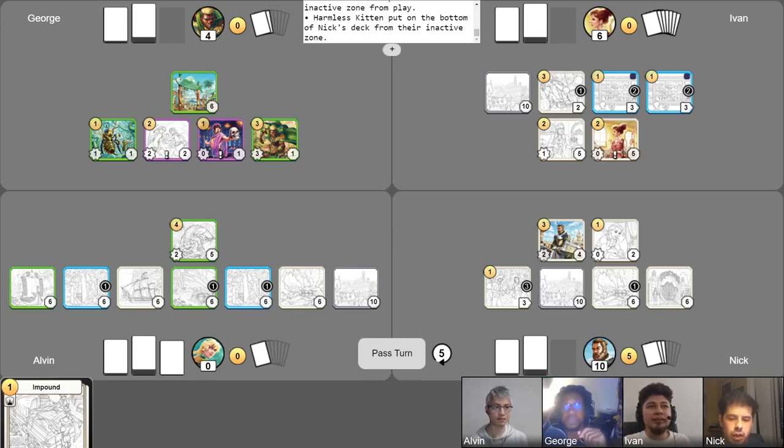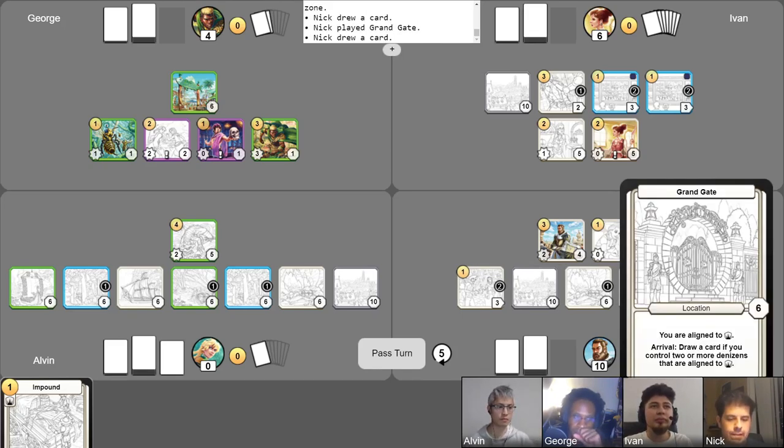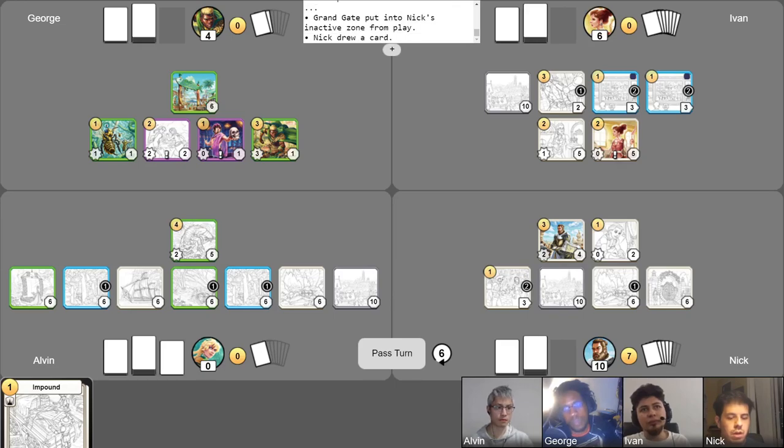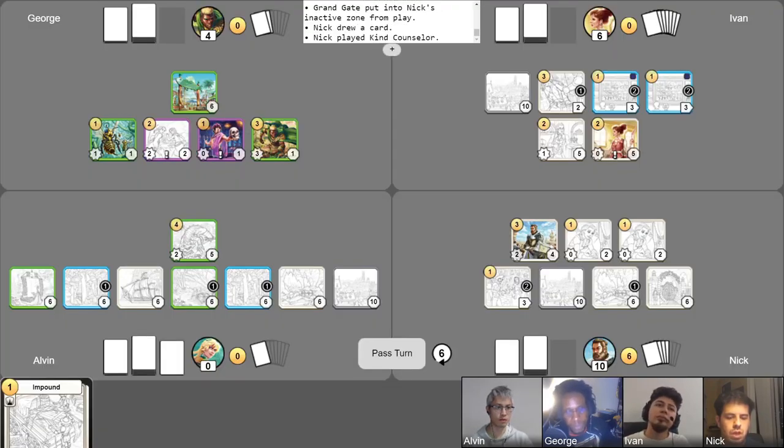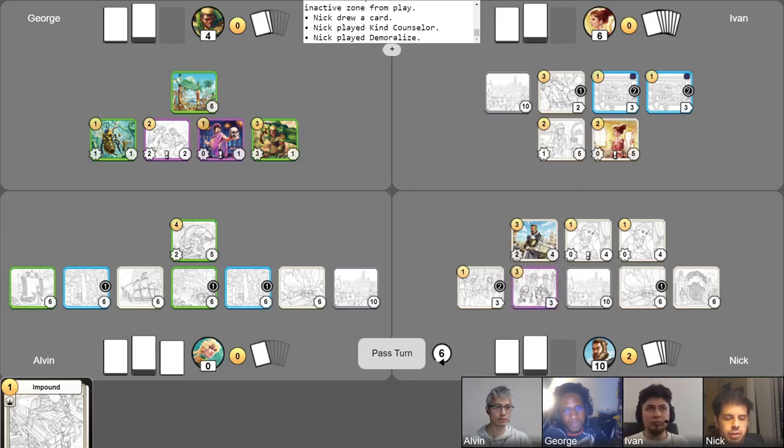We'll gain gold and phase counter, then take a free draw. I'll play a Grand Gate, use the arrival to take a draw. I'll use Ask for Donations for gold, then abandon Grand Gate to draw one card. I'll play another Kind Counselor for one. Use each of the Kind Counselors to counsel each other — a challenging job but they have their own mental health problems, so it's good they can see people. I'll use Niall's ability to give one of them the Niall ability, and the last three gold for a Demoralize. I'll use Niall to make an attack on your Royal Treasurer. That's all my actions for the turn.